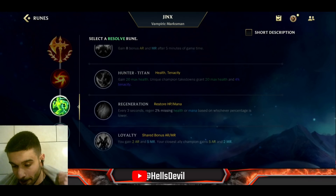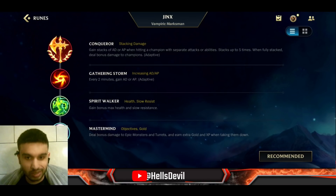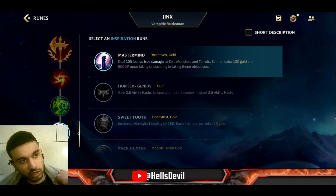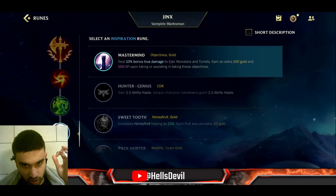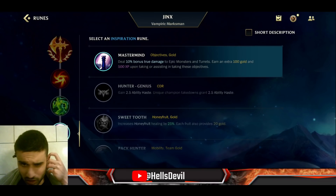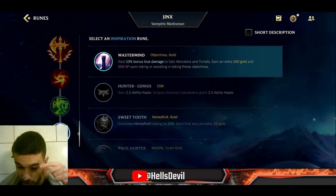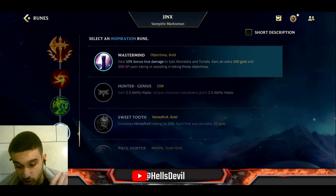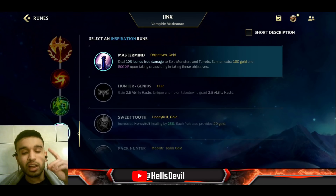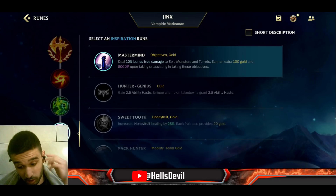I almost always go Spirit Walker in the third rune slot, unless the enemy has a lot of stuns — then Hunter Titan. For the fourth slot, I changed my mind about Sweet Tooth: I now always go Mastermind. Here's why: you take turrets faster, get more gold, get 10 bonus true damage to structures, extra 100 gold, and extra 500 experience from turrets.